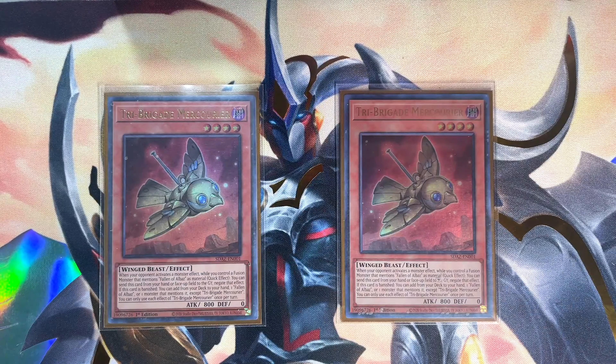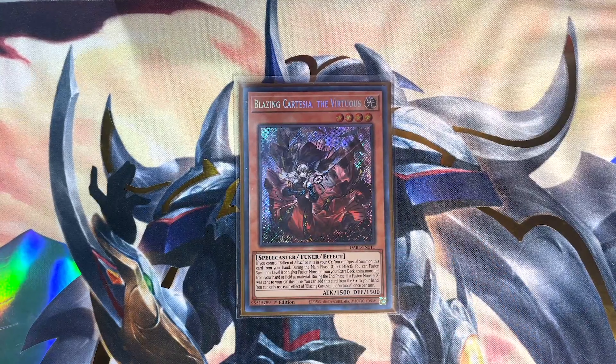Branded in archetype hand trap, Tribrigade Mercurier — you'll definitely want to run two copies, seeing as you'll be using one for fusion material and searching for the second to reinforce the oppressive boards this deck puts up. Negating monster effects or searching for key Albaz support monsters — either way, Merc does a lot of heavy lifting for this deck.